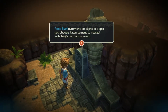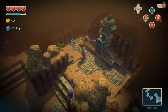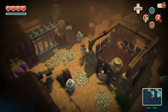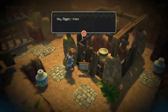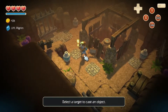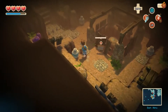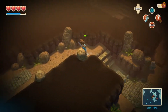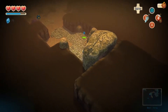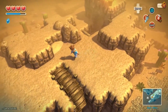The spell summons an object to a spot you choose — it can be used to interact with things you cannot reach. Okay, I was kind of hoping it'd teach me a spell. Here I go — install the button — you can use it with your spell, don't need to worry. I have no idea which way I'm going right now, but if I go to that heart piece I'll be happy. That is also the heart piece but there is a chest down there — to get that we need to... I think I know how to get that chest — it must be the way we didn't go.